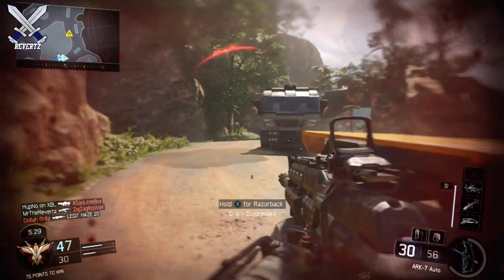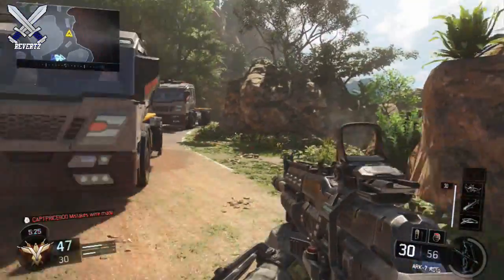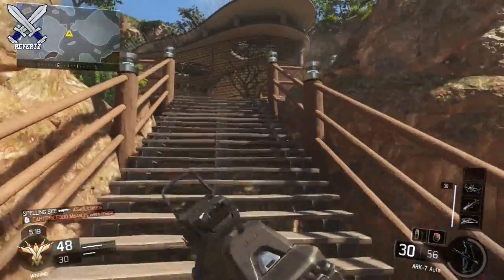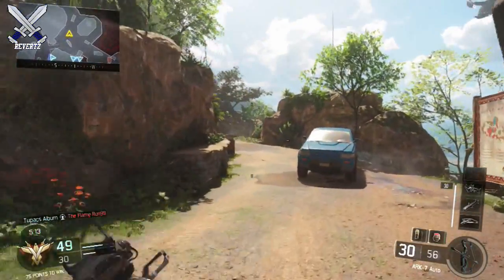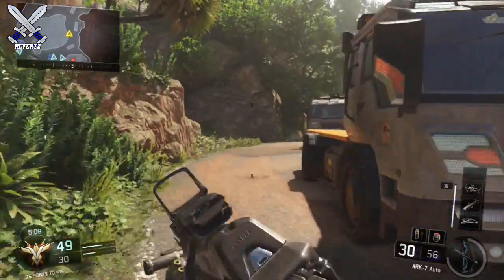For the final killstreak, use the Wraith. The Wraith is absolutely amazing — you will destroy the other team. If you're playing an objective-based game mode like Domination or Capture the Flag, the Wraith can potentially steal the game for you and get you the win. This killstreak setup can not only get you a lot of kills but also help you win games, especially in objective modes.